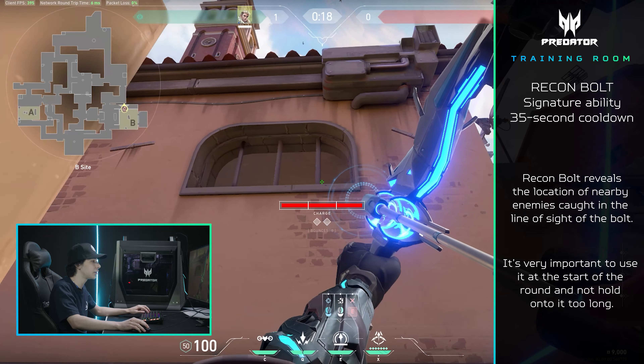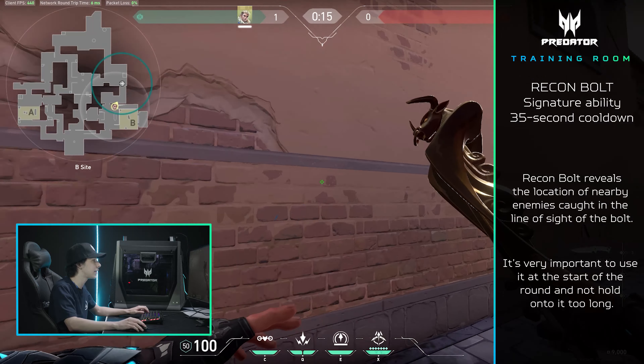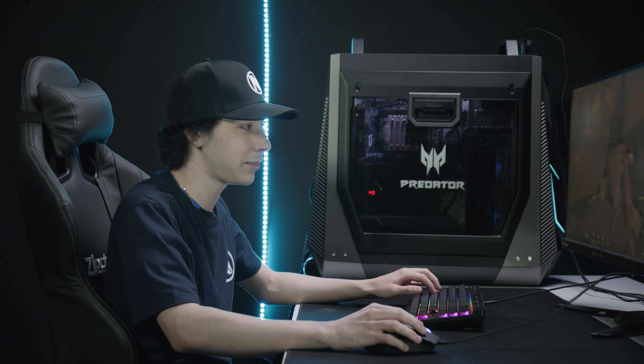For example, if they're not in B main here and you don't hear them, you want to add a charge to the bounce and bounce it like that. If there's no one in B main, you can rotate.